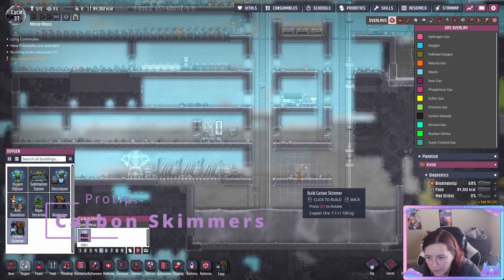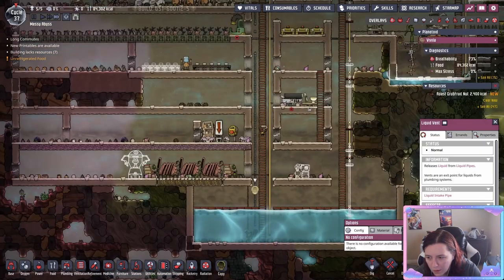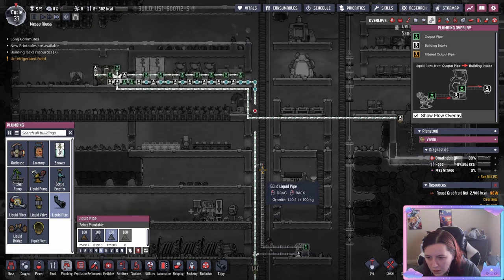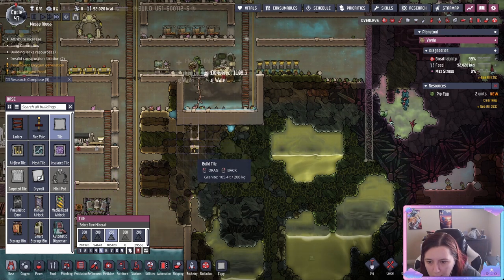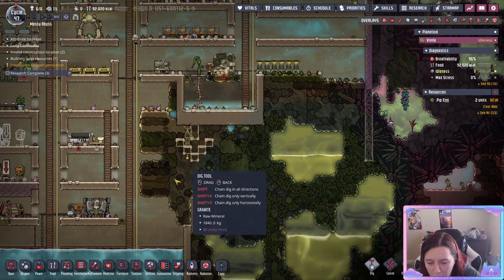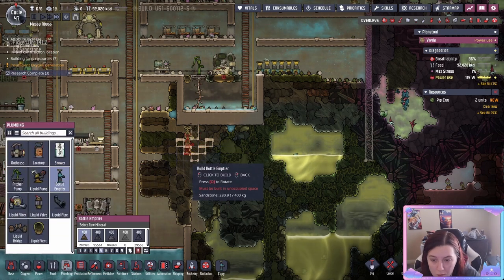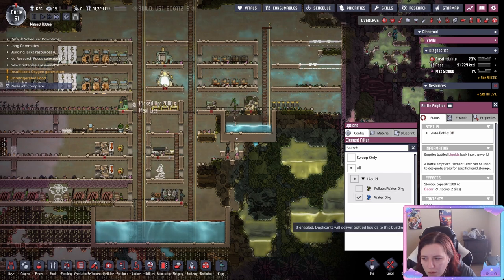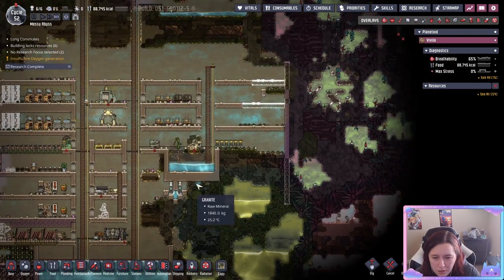Another thing to eventually research and implement is a carbon skimmer. Put it towards the bottom of your base because with coal generators it's going to build up a lot of carbon dioxide, which won't leave room for oxygen. It takes clean water and expels polluted water, so make sure it's hooked up to your main water source. One of the last things I want to show you is a liquid lock — very important for exploring new areas. It keeps gases from traveling into your base and maintains pressure separation. Build it with tiles that provide a two-space gap for water to lock vertically. You'll need two bottle emptiers — set them to enable auto bottle at a higher priority and keep pumping water in until it forms that vertical wall.